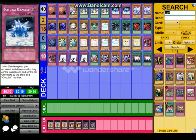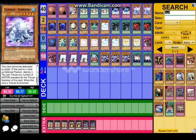Next on our list we have Natural Disaster. You really want to inflict damage, even though most of your Cloudian monsters are weak, but Natural Disaster will kind of give you a boost on that, and it inflicts 500 damage to your opponent for each time a card they control is destroyed. So that can be in your favor.